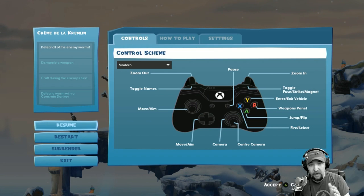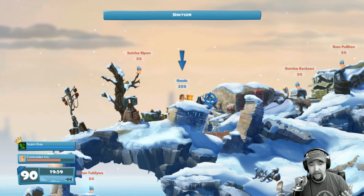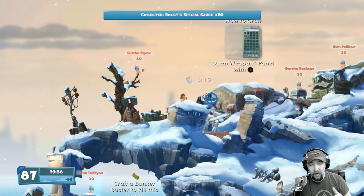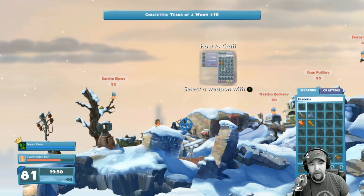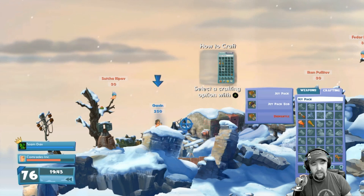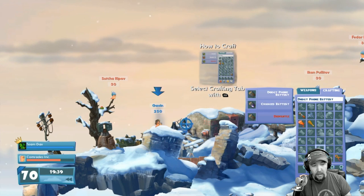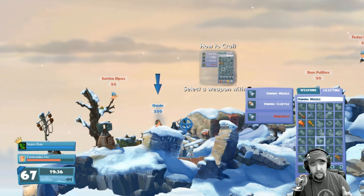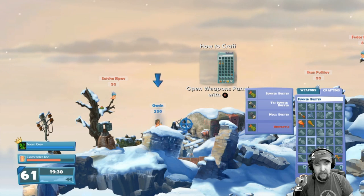I just wanted to take a second to explain that, and if you guys have any more questions, leave a comment down below. So in this particular level, we're going to walk forward and get a whole bunch of things. It's going to tell me to open craft — just select the crafting tab by pressing the RB button. I go over to crafting and as you can see I have all of these things available. I can see different versions like the homing cluster and the tri bunker buster.